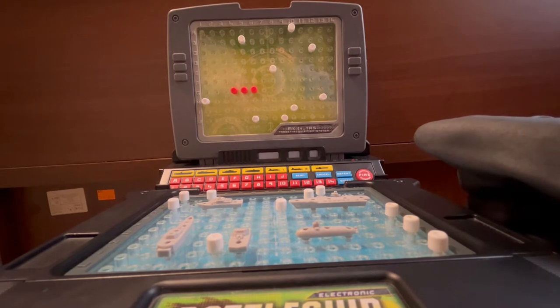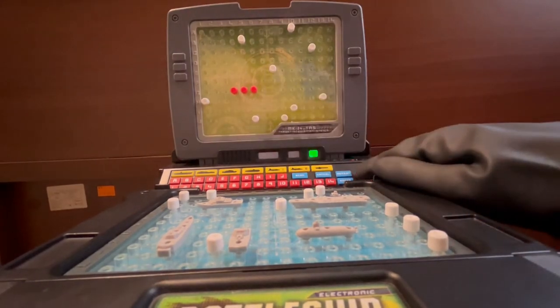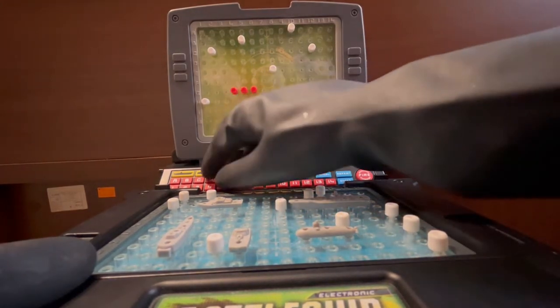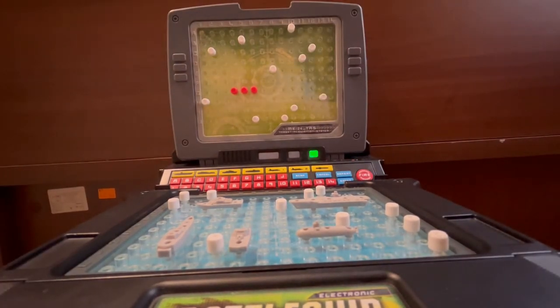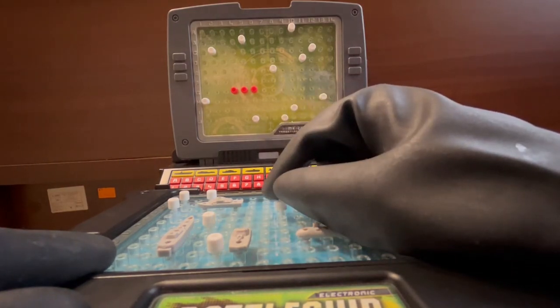I will shoot at Charlie 2 — there could be a ship there. He's very close to hitting my ships but I'm not worried because I have so many opportunities to strike him down. I will shoot at Delta 11 — miss at Delta 11. The computer missed at Foxtrot 4. Oh my god, he's very close, and it's very bad. I have to act very quickly.